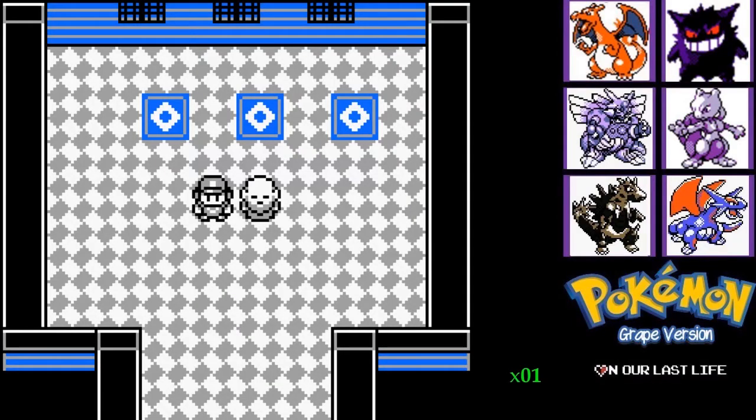Hey guys, it's Ralph with On The Last Life, and welcome back to the next episode of the Pokemon Grape Let's Play series! Since last time, I leveled Charizard, Tyranitar, and Salamence to 80. Gengar, Dryagen, and Mewtwo to 85.